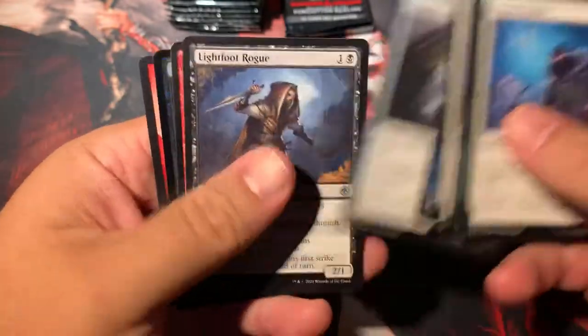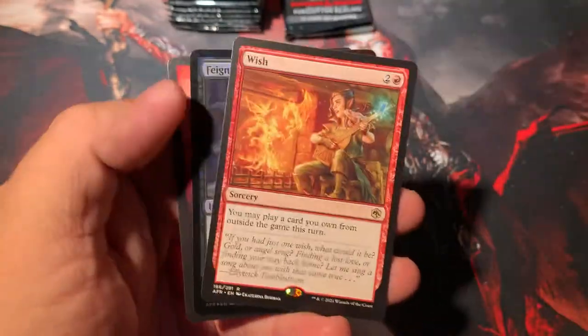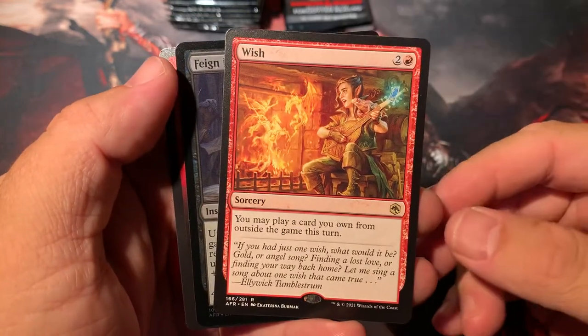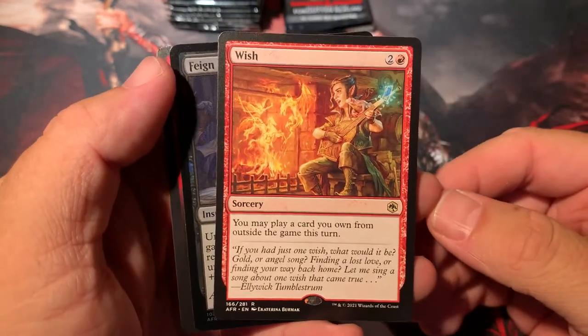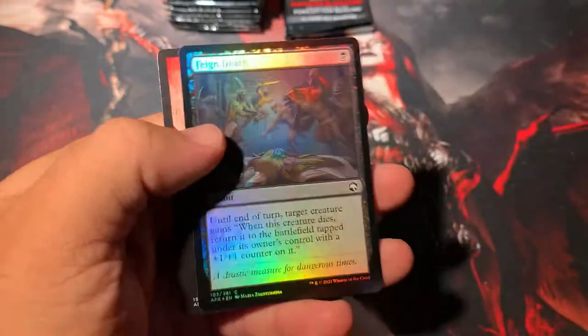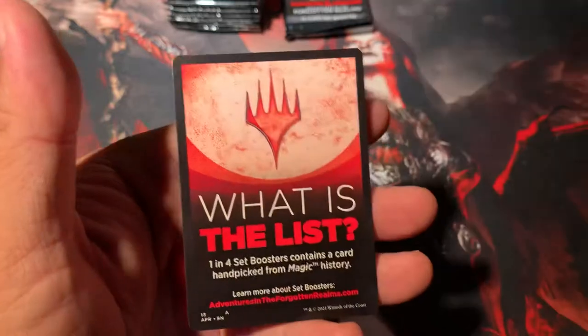Hopefully you guys are having a good time on this break. Wish — very good card. It costs just one more than Burning Wish. You may play a card you own from outside the game — so a sideboard card, that's a good one. Feign Death. That's it.